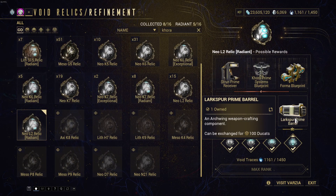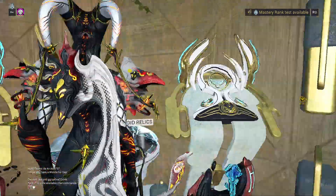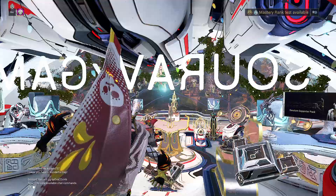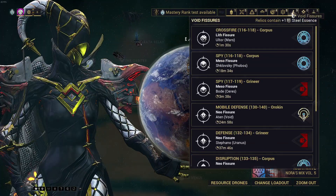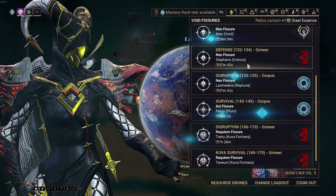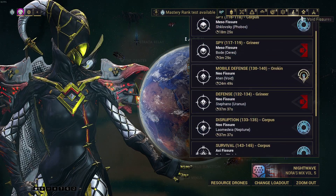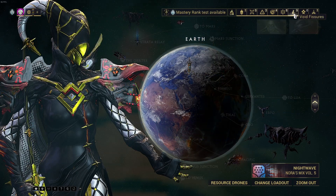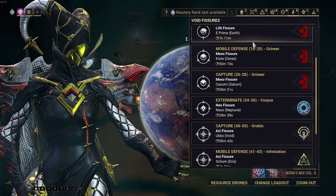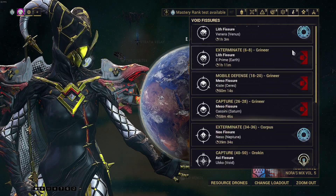Once ranked up for more chances, go to any void fissure mission. Play whatever mission you want. If you have Steel Path, great — otherwise just play any fissure mission you like. Collect 10 reactant, crack your relic, then extract.